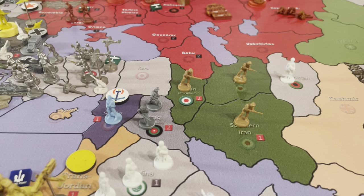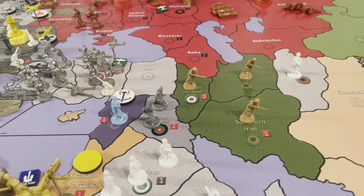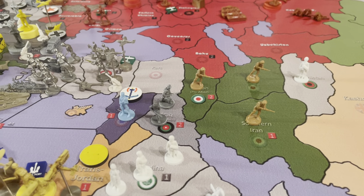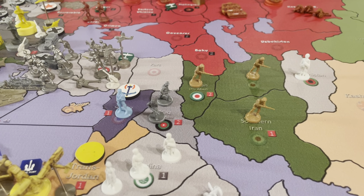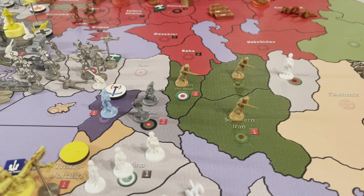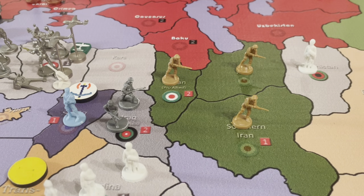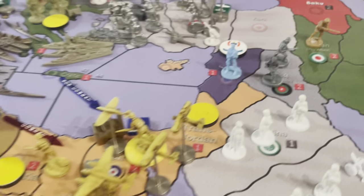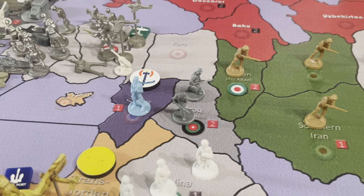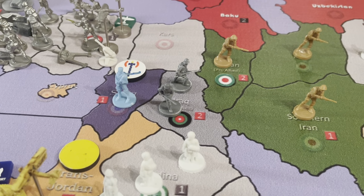Iraq starts the game pro-Axis. However, in some games these are all pro-Axis, or in some games they're pro-allied. Historically, Iraq started World War II supporting the Axis and then changed their allegiance to the Allies, due to concerns about their economy, oil trade, and security. Historically, the Allies turned the tides in Africa, and around that same time Iraq changed allegiance to the Allies. So by round seven, if Iraq is not under Axis control, it will change its allegiance to the Allies.